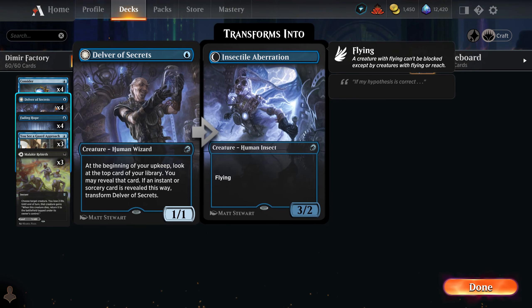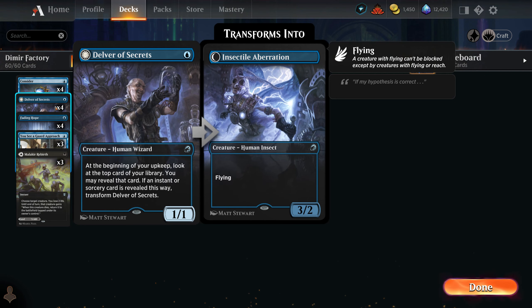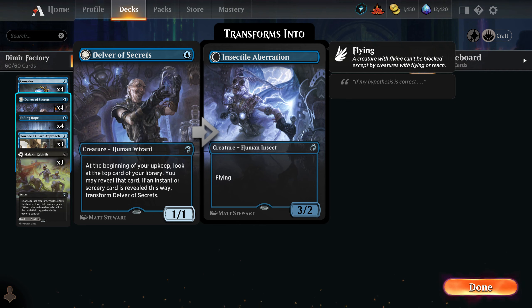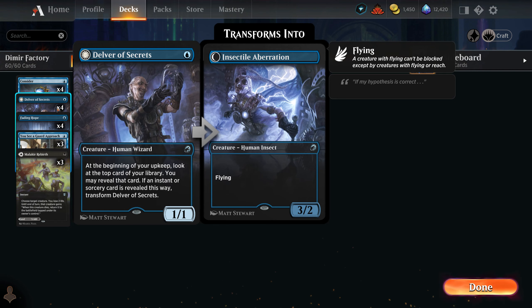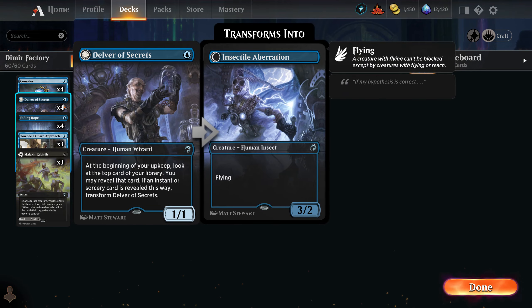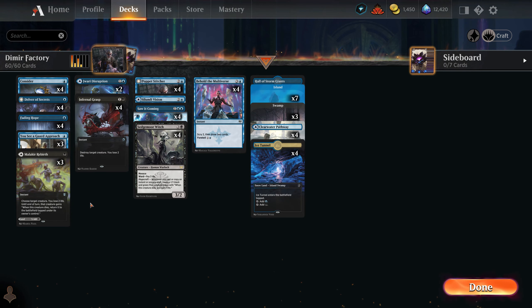We have Fading Hope — in this situation it's not bad because it can create tokens, remove blockers, slow the enemy, and even protect your own creature like the witch. In a way this is also a protection spell. We also have four Delvers because sometimes it's easier to kill the enemy when he has been hit by a 3/2 flyer for five turns in a row. We try to flip multiple Delvers and it sometimes works on the first turn, sometimes it doesn't work in six turns. We have a good chance to flip because except for Delver we have about eight creatures, and we even have a lot of instant-speed lands.